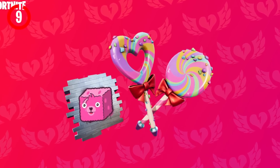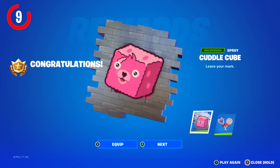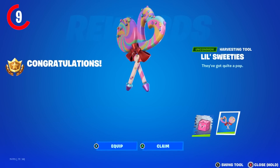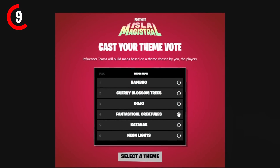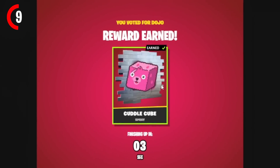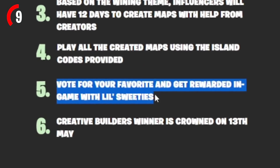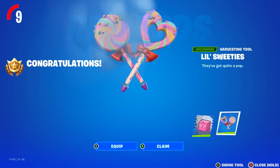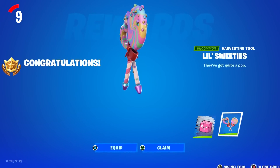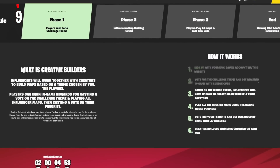We have some new free exclusive rewards for playing in Creative 2.0, called the Creative Builder Awards, where you can unlock the Cuddle Cube Spray and the Lil Sweeties Pickaxe — just by voting for any theme for a Creative Map on the website linked in the description. When all maps are built, vote for your favourite to unlock the pickaxe, which is extremely easy to do. This Lil Sweeties Pickaxe has been in the files for so many years and you can finally unlock it for completely free.